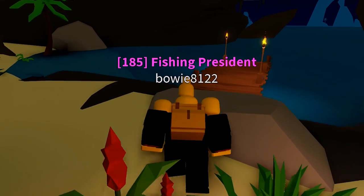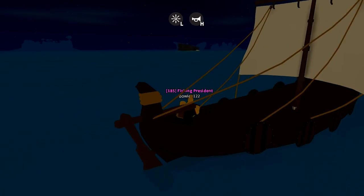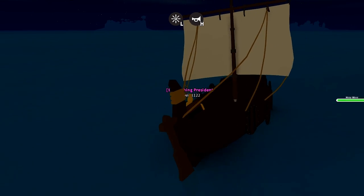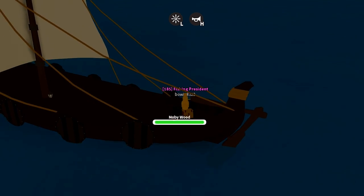Be sure to take a spear with you. Moby Wood will now swim around the island and try to attack you. Your objective is to kill him and get his loot.